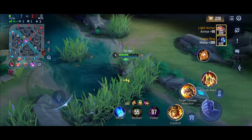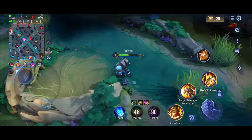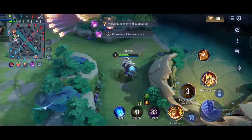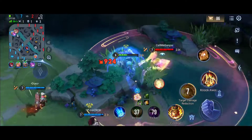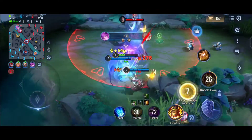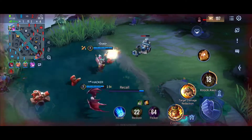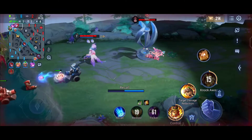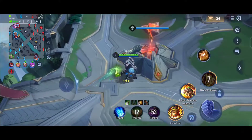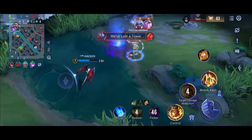I thought the enemy team would rotate to the mid lane but no one cared about mid — they went to the top lane. The enemy team also has like four Conquerors. I tanked for our marksman inside the tower and she finished the enemy off, which was a good engage. I don't know what is happening in the bottom lane, but I think the enemy will die — Scud can tank the tower and just get the kill.